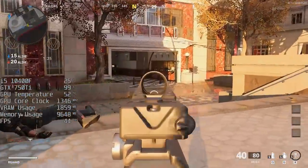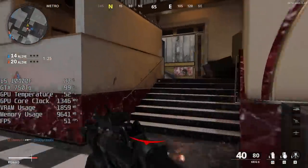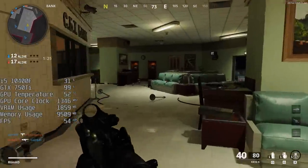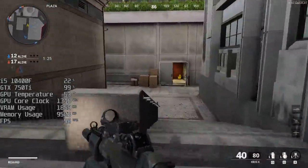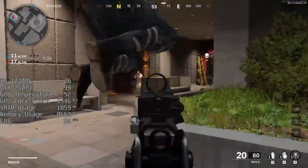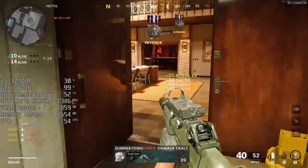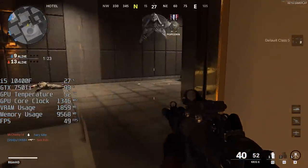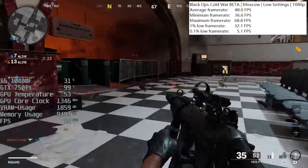To start, the game threw us into the Moscow map, and this is what we'll be benchmarking first. I was quite impressed with this card, and when I looked up a few other benchmarks for comparison it seems my 750 Ti was doing a bit better — I was just quite surprised. This is a 2GB card and the game defaulted to the low preset, but I made sure everything was set to low as a couple of things had been left on medium. Anti-aliasing was also disabled to squeeze as much performance as possible out of this aging mid-range part. The average frame rate at 1080p low was exactly 48fps.